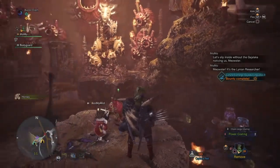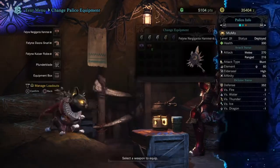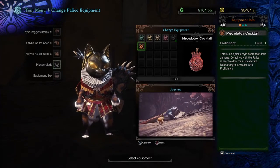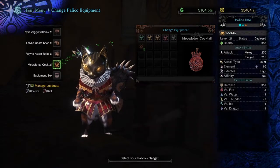So let's have a look at this last Palico Gadget and see what it can do. Once you reach the tick level, your Palico will be able to tame Gastodons. The Meowlitoff Cocktail is a Jagras-style bomb that deals damage combined with the Palico Slinger to allow sustained fire. And that's pretty much it for this video.